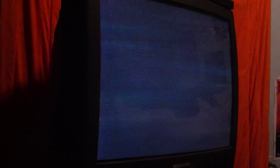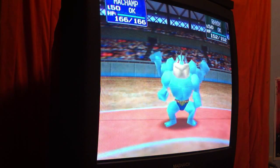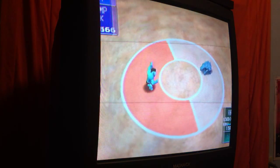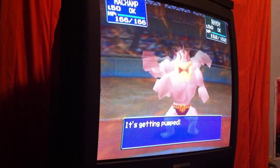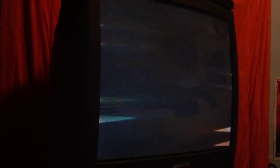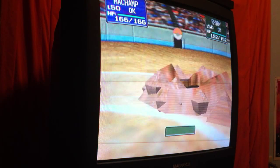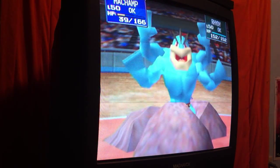Let's see how Machamp does. Let's use Focus Energy — it's popped up. Ryhorn went underground again — the underground attack continues. Low kick now — nope, the crowd...